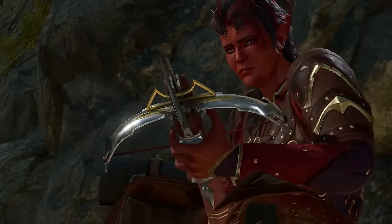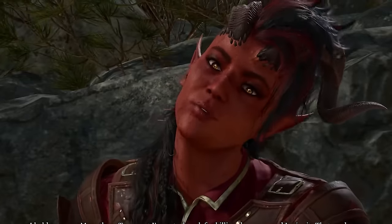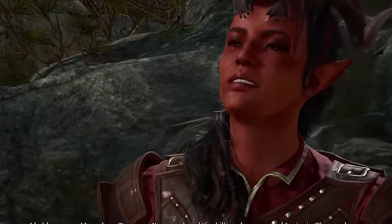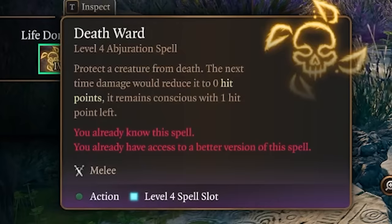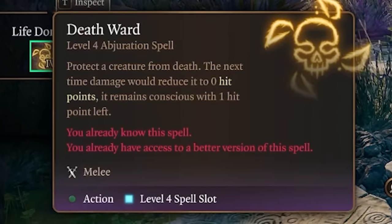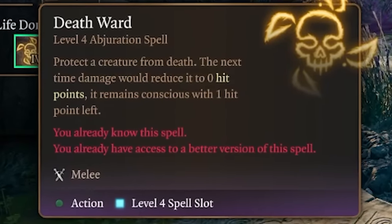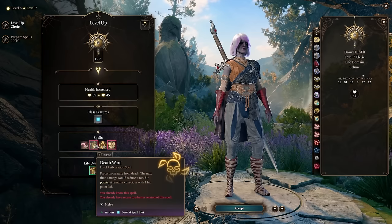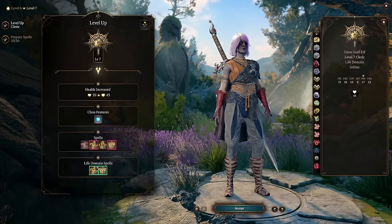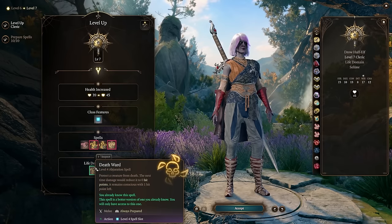The next creator is GM Workshop, and his build suggests that you can get Karlach to deal 50-plus attacks in a single turn. This is possible using the spell Death Ward — a level 4 cleric spell that protects a creature from death. The next time damage would reduce you to 0 hit points, you remain conscious with 1 hit point left. What it doesn't say in its description is that after someone gets down to 0 and is brought back to 1 HP, they have all their action points back.